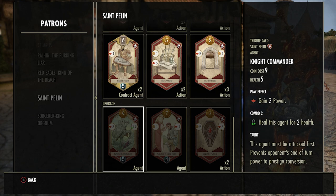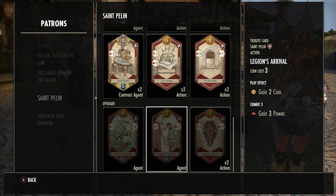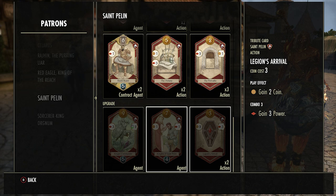Knights of Saint Pelin — the play effect gives one power and plus one on combo, which doesn't do very much. It doesn't instantly go on your field because it's not a contract. Costs seven coins and nine times out of ten there's a better card or better use of coins. It's only good if you can sacrifice it, but you have to wait to draw it and it takes up a draw spot — not amazing in my opinion.